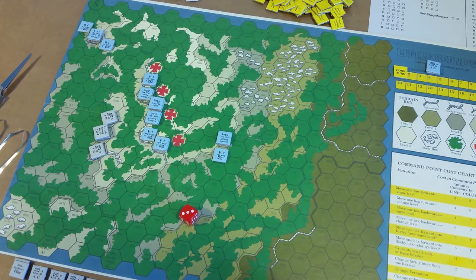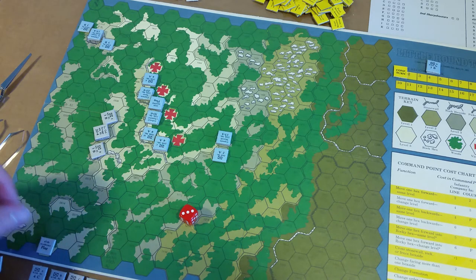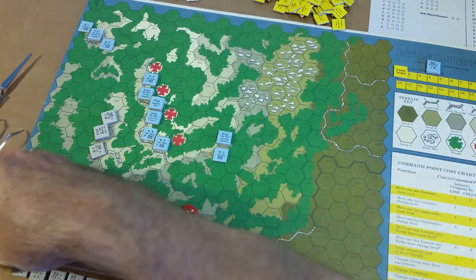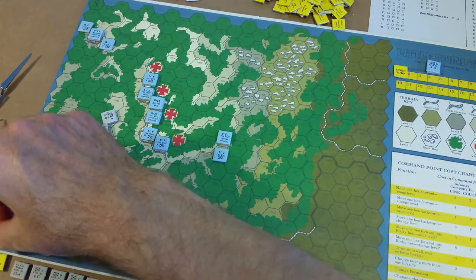Reinforcements are eligible to enter the map during the friendly movement phase of the game turn indicated. The 47th Alabama — all units come on game turn one, entry hex 0416 right here. I'll put the flag there as a reminder. The units of this regiment may enter in either line or column formation, and they'll probably enter in column.